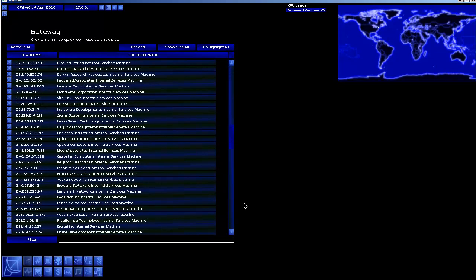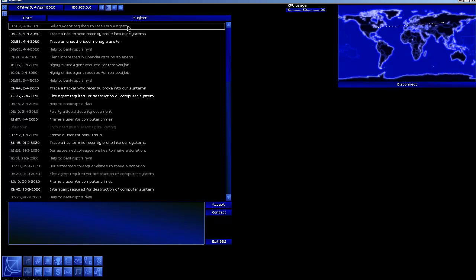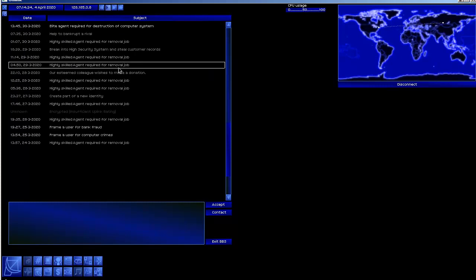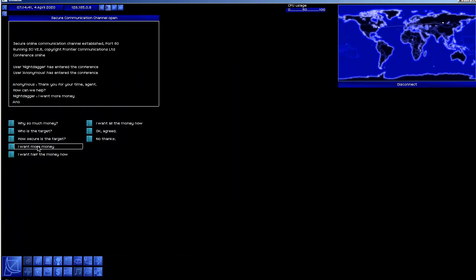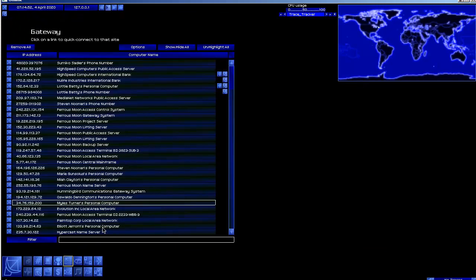Let's go to the mission list. There's a skilled agent required to free a fellow agent - that's going to be me going into the Global Criminal Database to release the guy I framed last episode. Frame a user for computer crimes, encrypted. Frame for bank fraud, create part of a new identity. Our esteemed colleague wishes to make a donation - that involves a bank account. Let's contact this guy, say I want more money. Agreed. Let's get our trace tracker up, disconnect, and check the mission details.